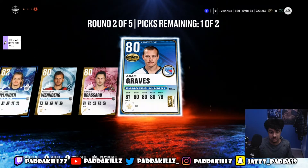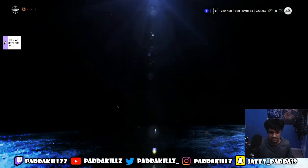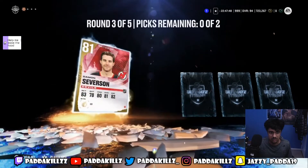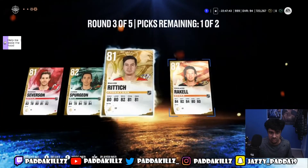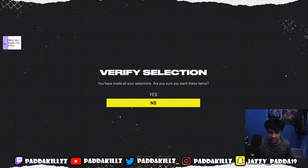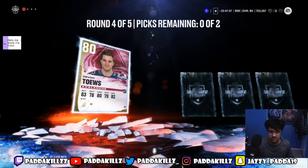I'll take Derrick Brassard — he used to be so good. What happened to this guy? Also Severson, Spurgeon, Richard, and Raquel. Raquel used to be a demon back in the day. Alright, is this the final round? Okay, we still got one more round.